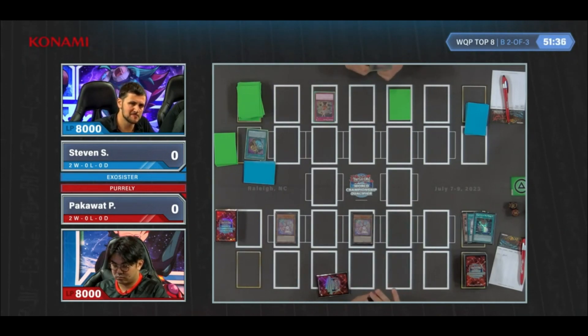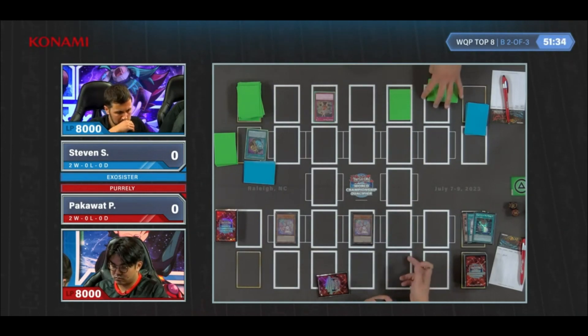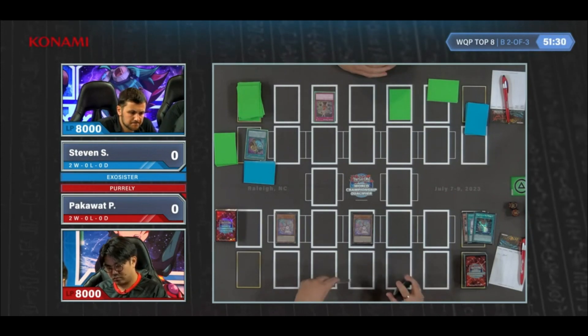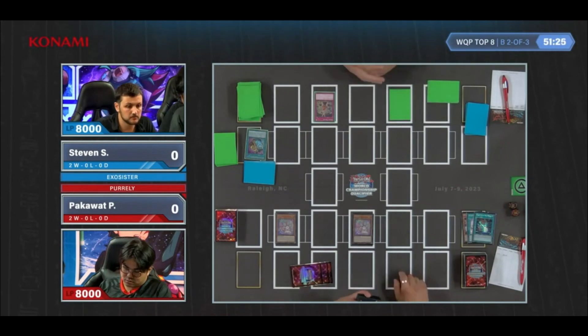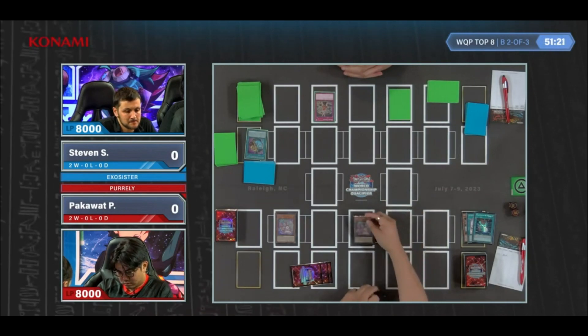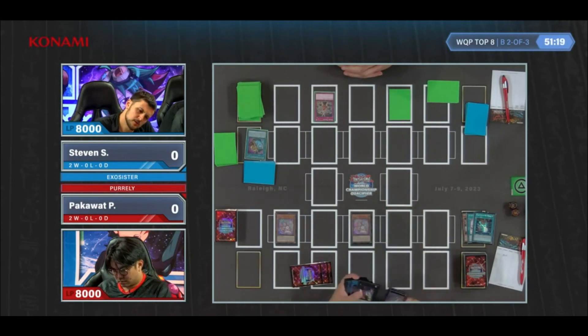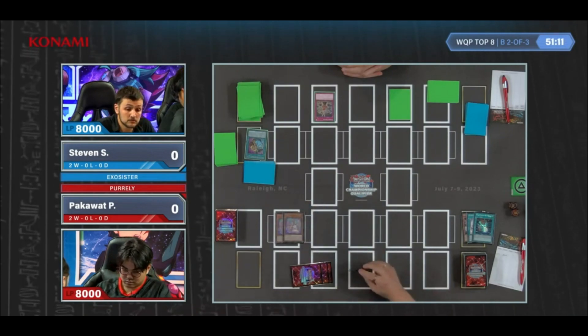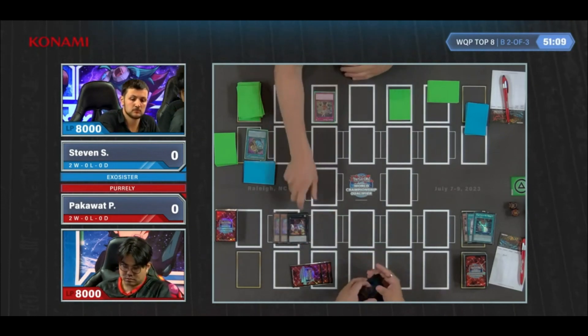Does he have a light rank one? I think Slacker Magician is... yeah, Slacker Magician is the rank one, right? Slacker is a light monster, but Downer is a dark. This is a tough position. That Goes-In Match is putting on a lot of work, suppressing the board from getting out of control. We are seeing a Slacker Magician — yeah, so Slacker is light.